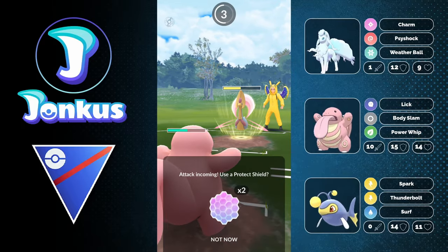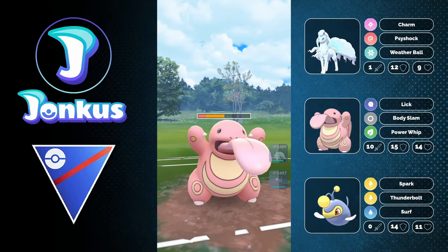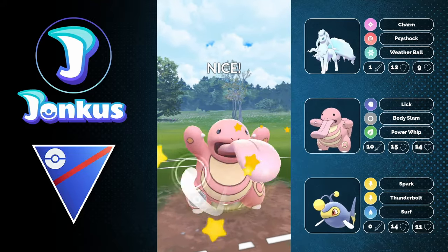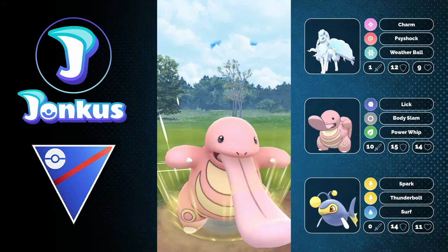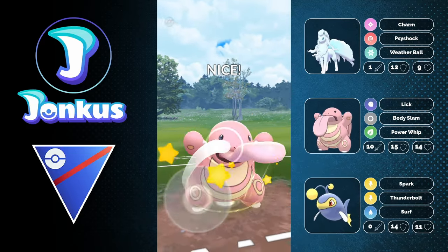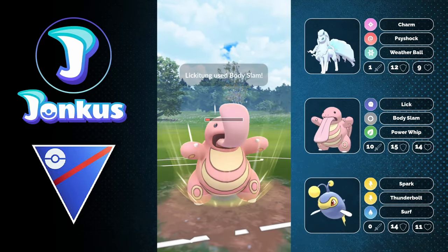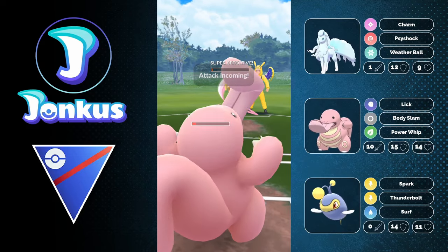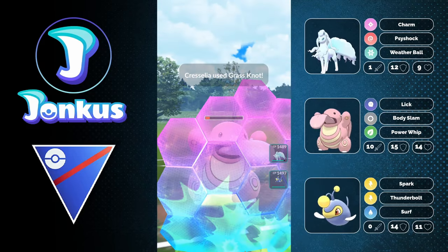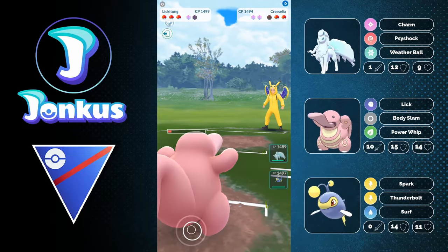We have to hope that I can outspeed them to two Body Slams basically before they can go for another charge move. We have to see if Body Slams are even enough — don't know if two Body Slams are going to do enough damage against the opponent. But no matter what, we have to realign anyway, so I would just use a shield. For one HP Cresselia — that is really unfortunate that they survived with that low HP, but it is what it is.